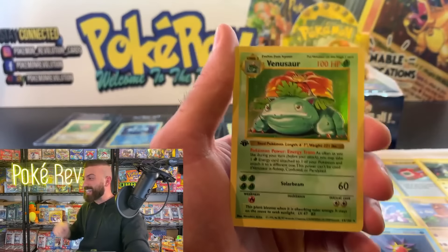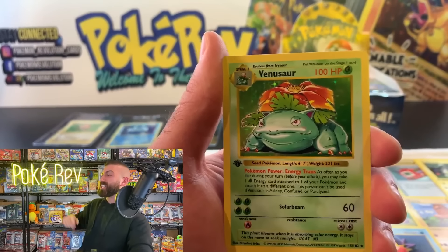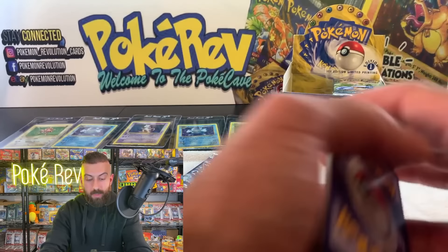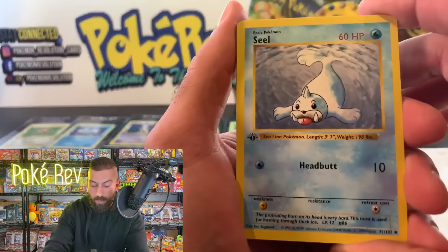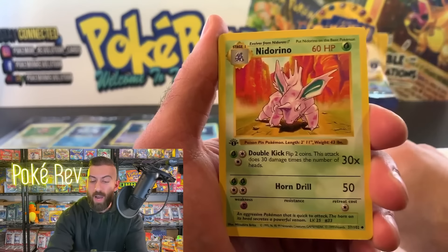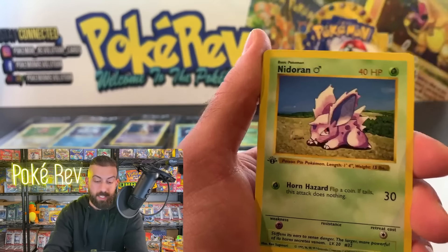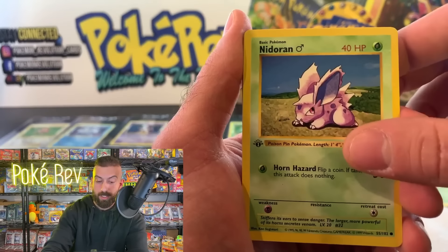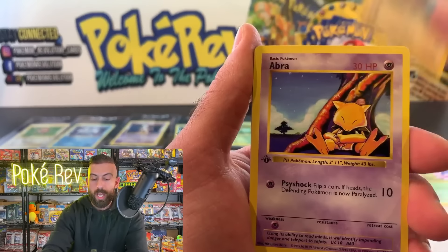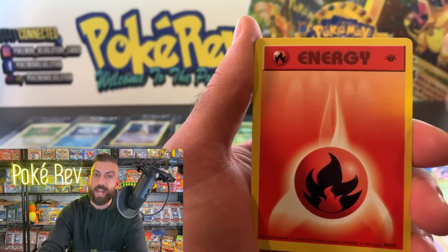Fire Energy — I always love seeing that. We got a Starmie, coming up on the last card. We got a Venusaur coming in as holo number five! This is a huge hit worth almost five thousand dollars in a PSA 10 — one of the original starters fully evolved in holo form. Got a Seal, a Revive, Nidorino. We still haven't seen Wartortle — that's like an $800 card.